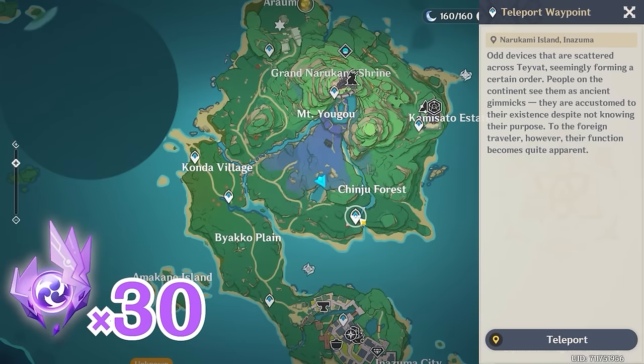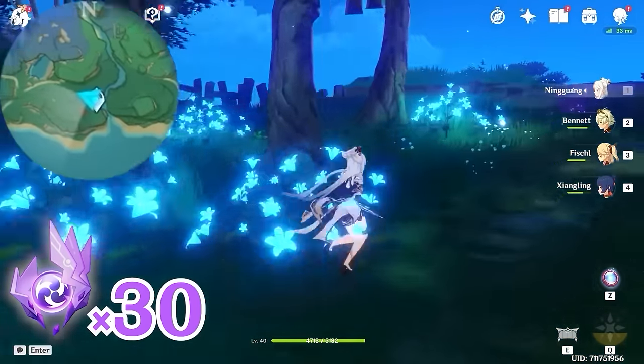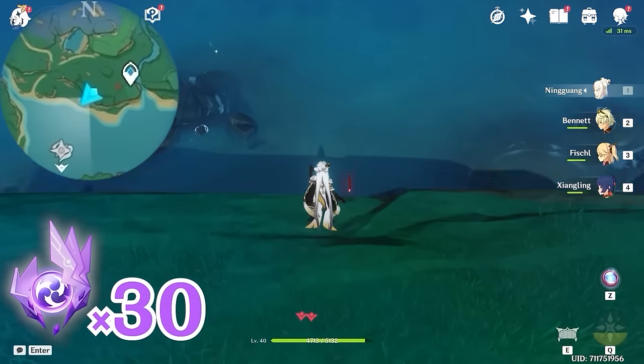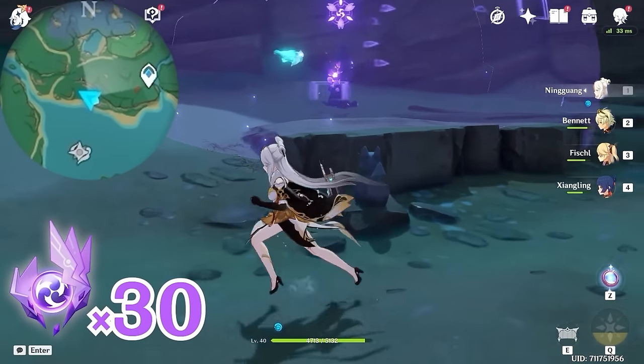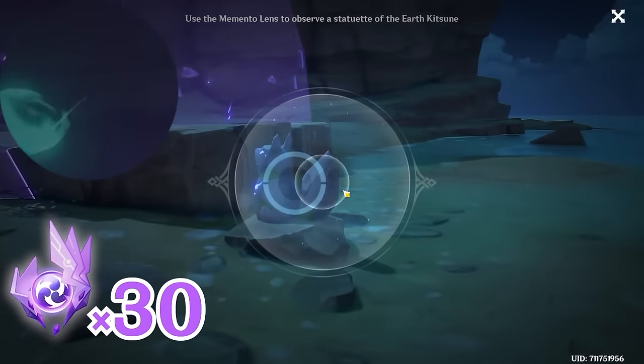After that, let's teleport back to this waypoint, and let's head towards southwest, bottom left on the minimap. Let's jump down here and you will find a barrier. In front you will find a little fox statue, so let's use the lens to observe it. After that, the barrier will disappear.